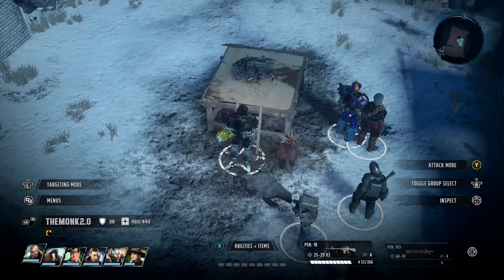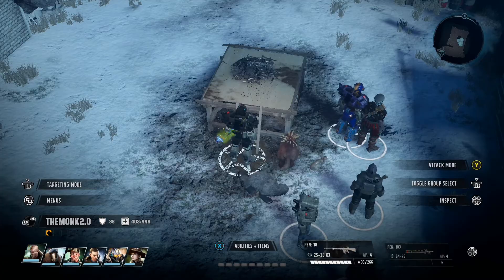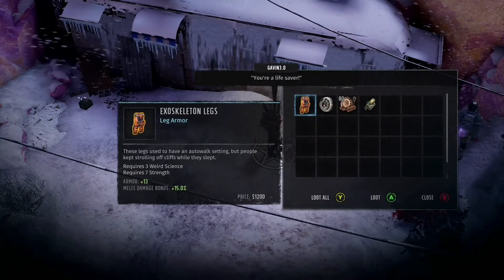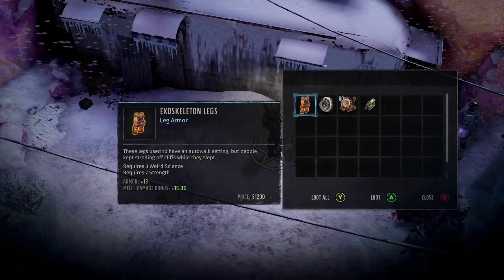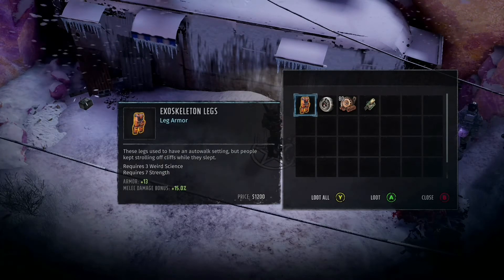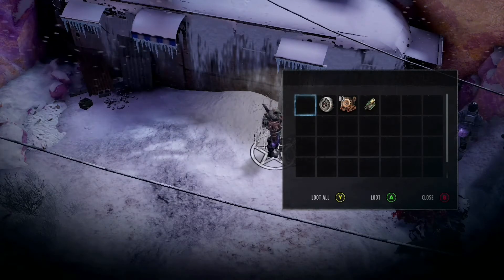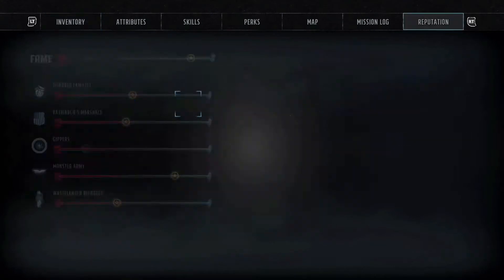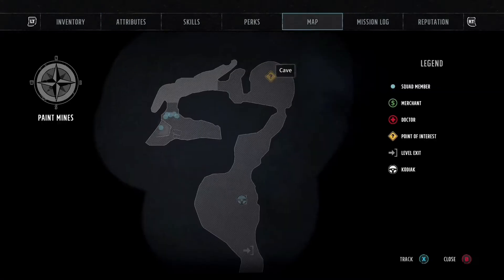The Paint Mines is a sub-quest you can unlock fairly early in the game. You can get the legs by looting another junk pile — I'll show you on the map exactly where it is. It's a pretty easy area and a pretty easy side mission overall.